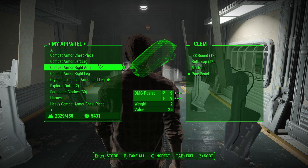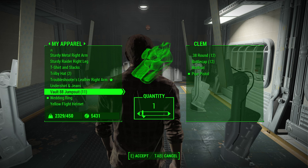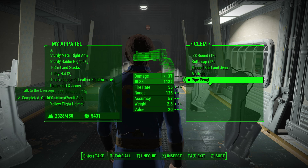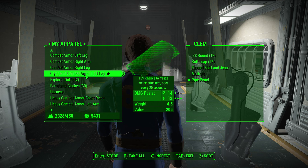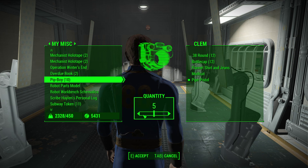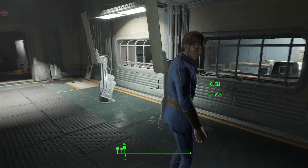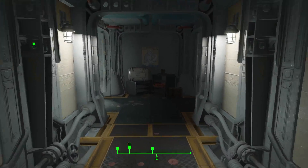You do have Pip-Boys to give to your vault dwellers. So we'll give him his jumpsuit — we'll just give him one, make sure he equips that. I believe the Pip-Boy is under Misc. It's definitely not in Apparel — I'm pretty sure it's under Misc. There it is. So you give him one and he'll automatically equip it. It won't show up under Clem, but as soon as you tab out it will appear on his arm — like so.